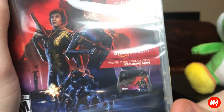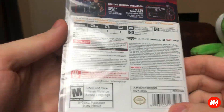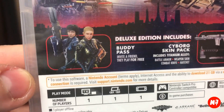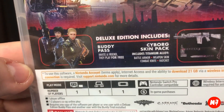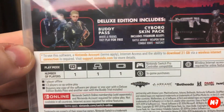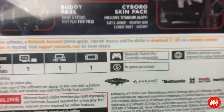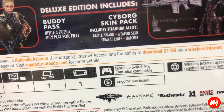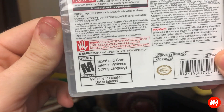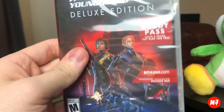I probably won't be using those Joy-Con skins, but looking at the back — the Deluxe Edition includes the buddy pass and the Cyborg Skin Pack, which was already emailed to me when I bought it from Amazon. It requires 21 gigabytes of space, so if you're going to buy this make room, and get an SD card if you don't have one. Also rated M, so all you kiddos can't play it.